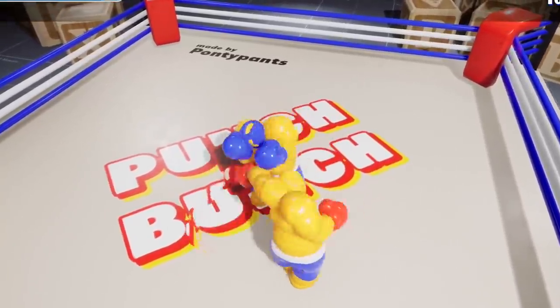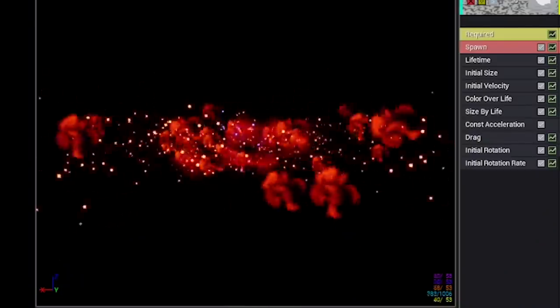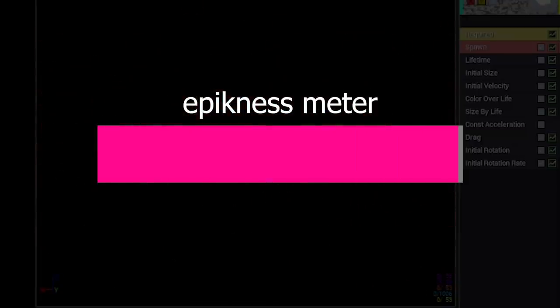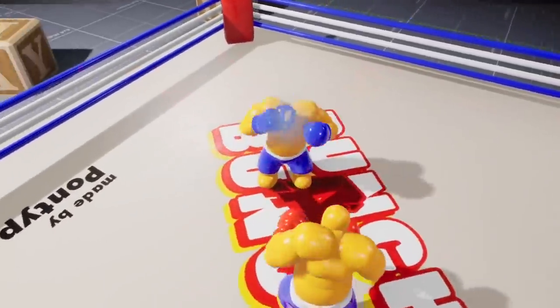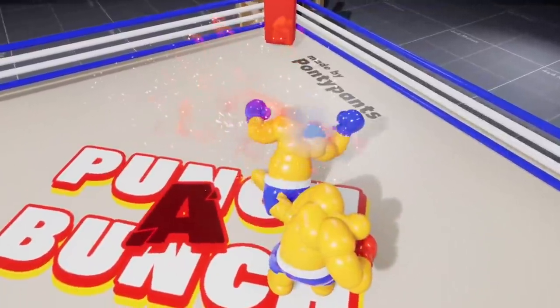I've narrowed it down to three things: blocking, a face punch, and a body punch. It's super important that the player understands the difference between these three events — they all need to look distinctly different so the player can tell when something different is happening. I'm going to apply a trick I learned in the movie industry: rather than nudging things in the right direction in small baby steps, simply crank it up to the very extreme and then start dialing it back to get a good result. This is usually much faster and more efficient.